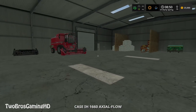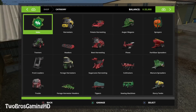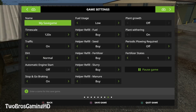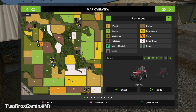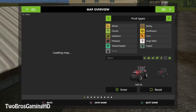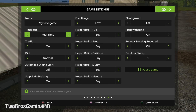You have a corn header and two harvesters from the beginning. Looking at the map, you have fields number 35, 44, and 45 from the start, which are pretty close to the farm. The sun has come up and we're going to take it to real time. I'm going to take my Case IH and get down to field number 44 and 45 because I think those fields are pretty huge.